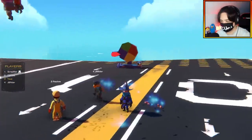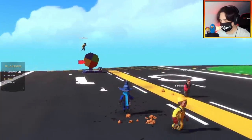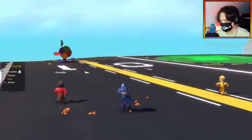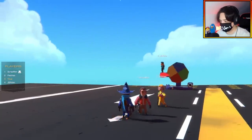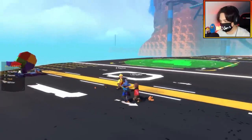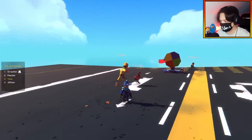Each team is going to be building a large battleship and a small attack boat. It's going to be the two attack boats versus the large battleship on the other team. The battleship driver will control a minigun, while the second player controls a gunpowder cannon without having to worry about driving the ship at all.